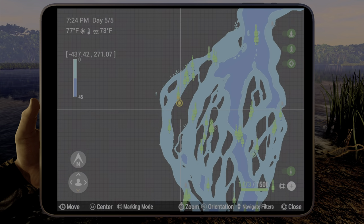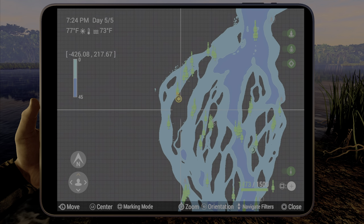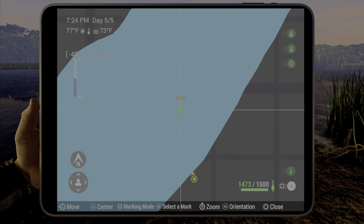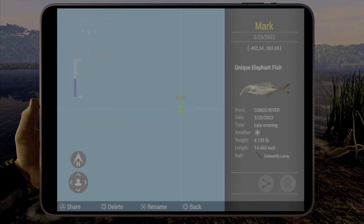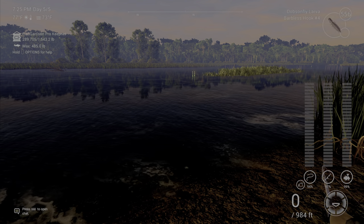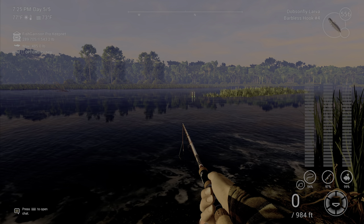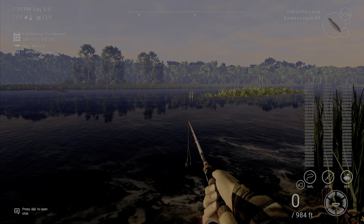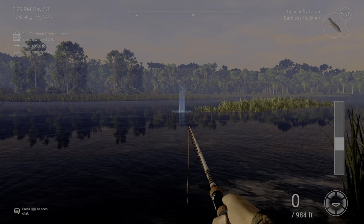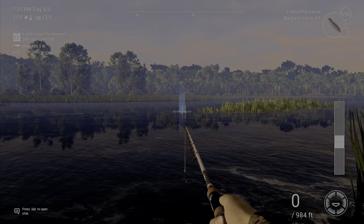It is up here at the very top left when you're looking at your map. The coordinates are negative 452.3, negative 363.7. What you're going to use is a bottom rod or a float pole with a number four hook. If you're using a float, set it to 20 inches or 50 centimeters, and you're going to cast right here.